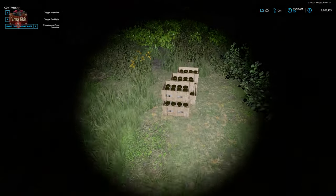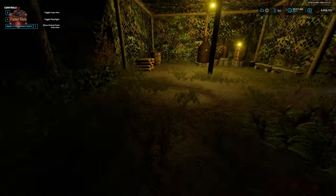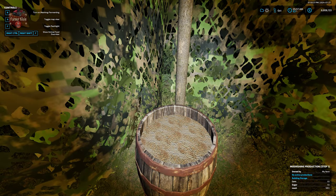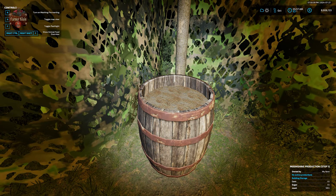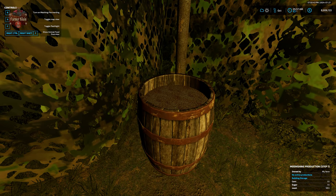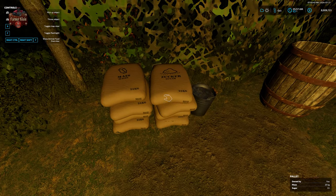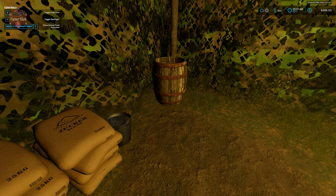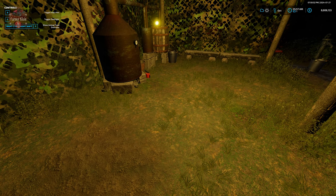We got a total of two crates out of that. Our mash is just about done as well — we have six liters of sugar and six liters of corn left over, which is why we didn't use all of our corn and sugar from before. Now we just start the process all over again.